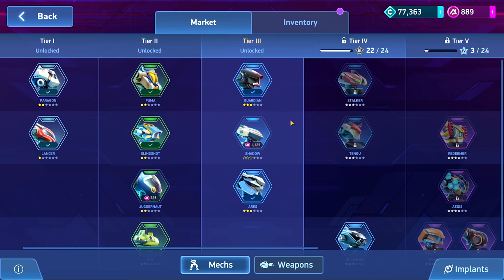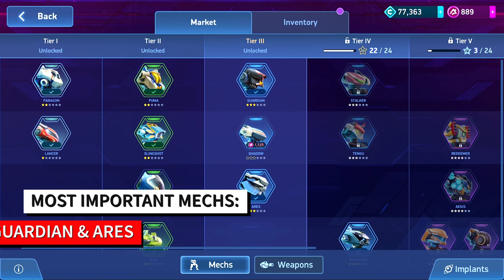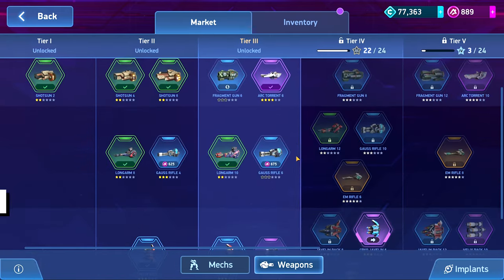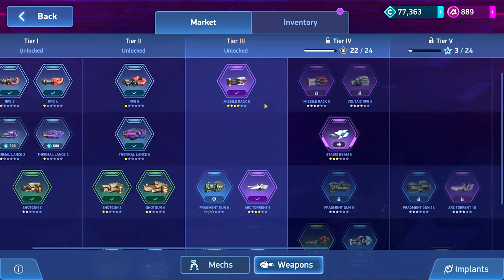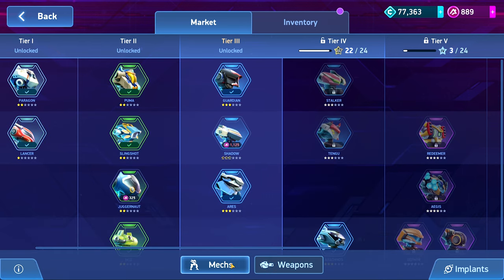Let's go into the gear hub. First, I want to talk about the most important things to get in the tier 3 gear hub. Guardian is super duper key, Aries is also very key to get — those two are the most important as far as the mechs go. When it comes to weapons, the strongest one in my opinion would be the Arc 6. There are some other great weapons here as well, but the Arc 6 is the one that will extend the furthest for most people. Those are the three key items to keep in mind.